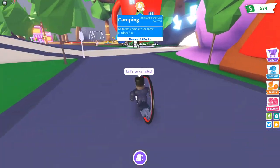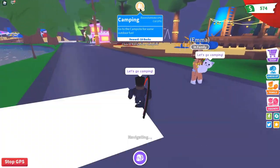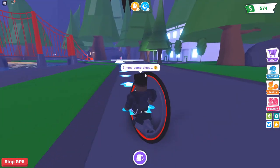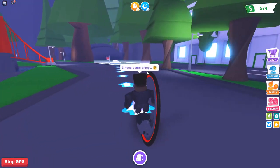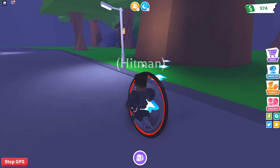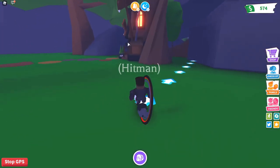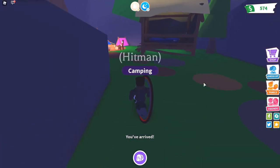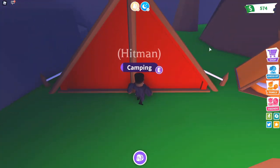I got an activity — I have to go camping. You click on the activity, then follow the arrow and go camping. You also need some sleep, and luckily there are beds at the campsite, so me and my cat sleep at the campsite.